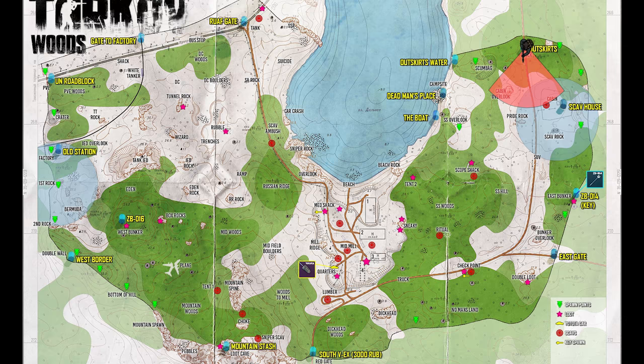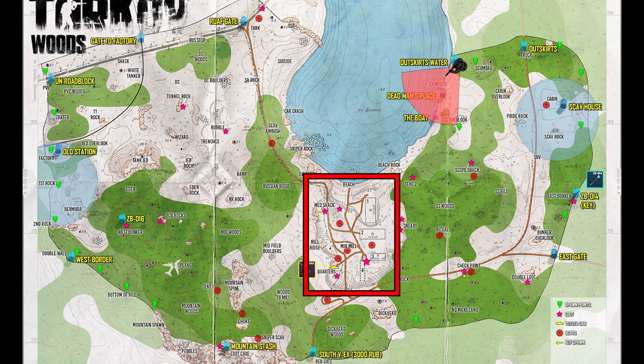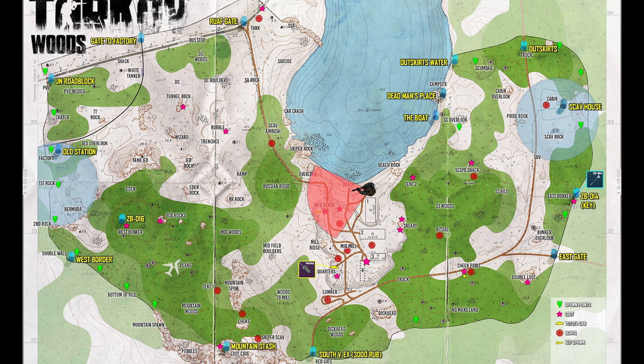Now that you know where you'll be once you spawn, let's talk about finding your exit. No matter where you spawn, you will have to cross the log camp to get to your exit, with the only exception being the vehicle exit. If you get lost, the worst case scenario is to just keep in mind where you spawned, then move to, through, or past the log camp. Then stay along the water and follow the wall on either side until it brings you to your extract.